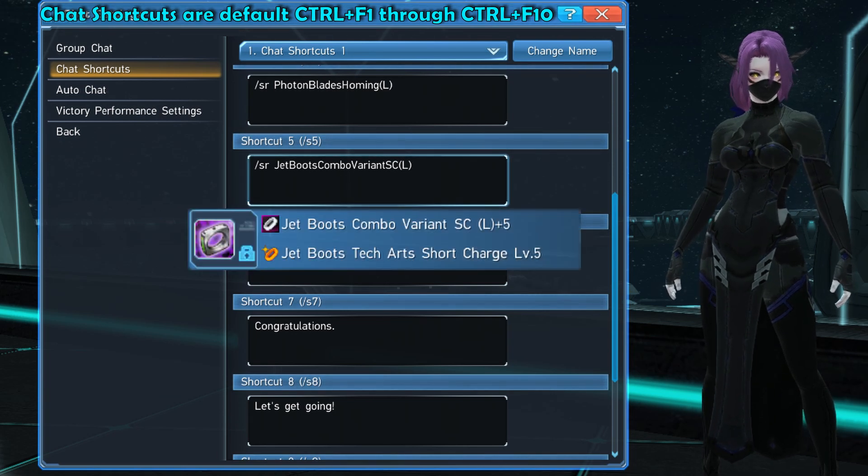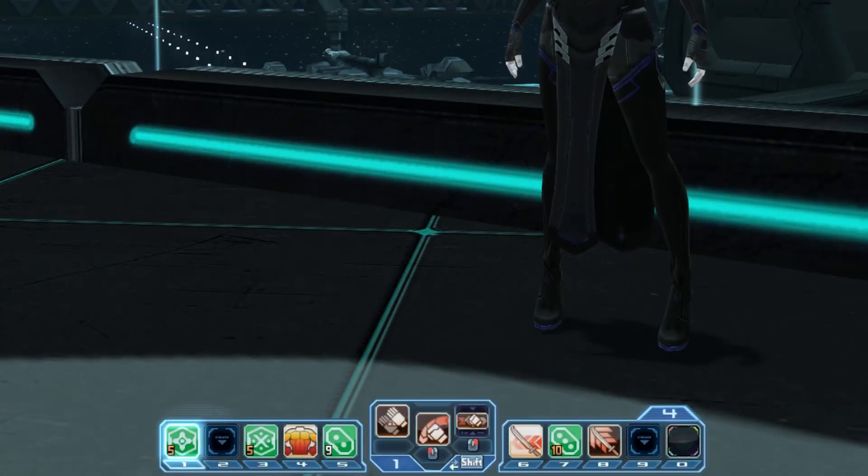For example, this is what my Jetboots ring name looks like normally on the item, and here's how I would need to type it in for the shortcut window. Once that's all set, make sure the rings you want to swap to are in your inventory. You will know it's working when you use the command and you see a notification at the bottom of your screen that says your equipment has changed.